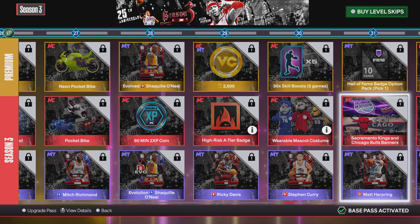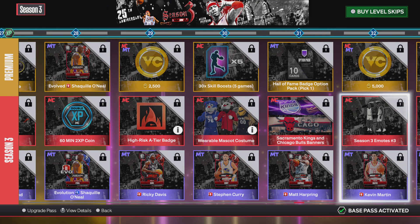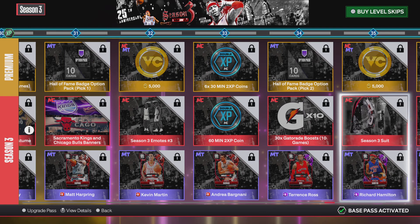Level 31, more MyTeam packs and banners. Level 32, more VC and another Stupid Emote. Level 33, more MyTeam coins and players. Level 34, MyTeam packs and more Gatorade boosts. Level 35, you get 5,000 free VC with the Level Season 3 suit, which doesn't look too bad.